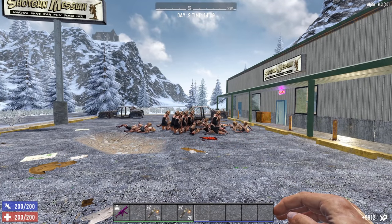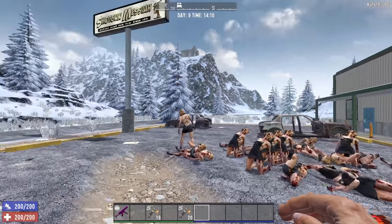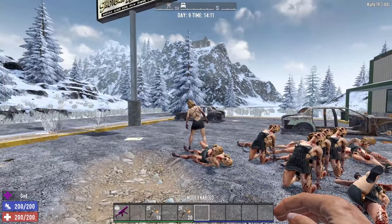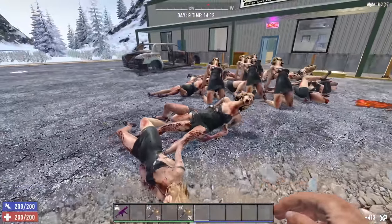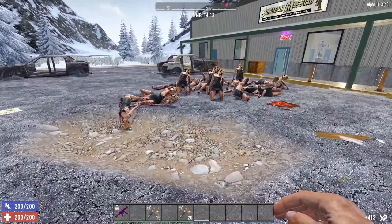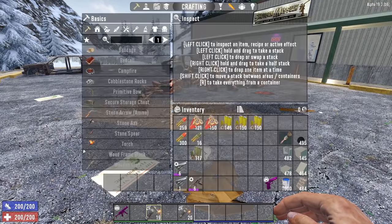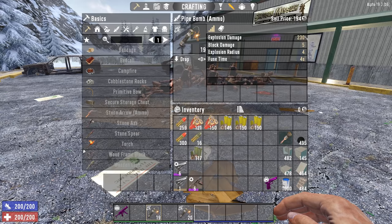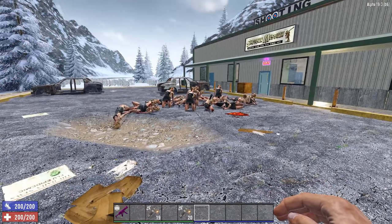Almost 10,000 experience from one Pipe Bomb — and only one survived with 29 hit points. One Pipe Bomb with skills in explosives deals 230 damage with an F4 explosion radius, and it covered all 25 zombies really easily.